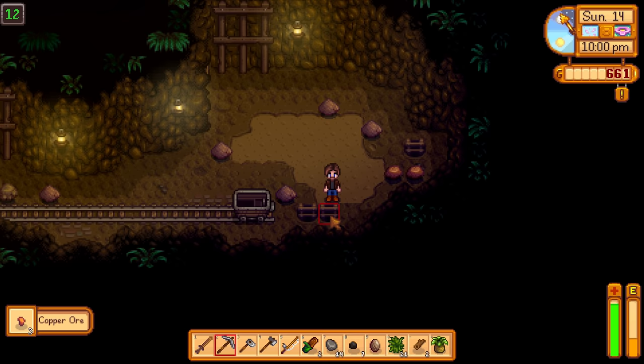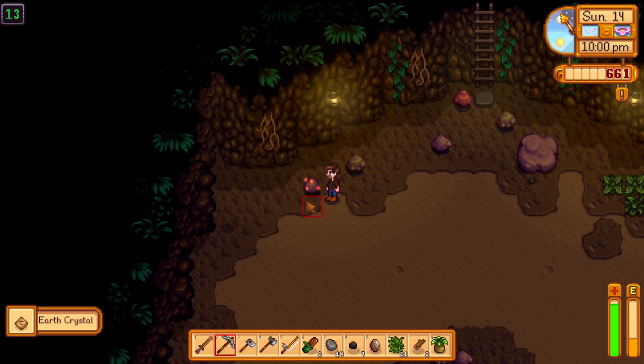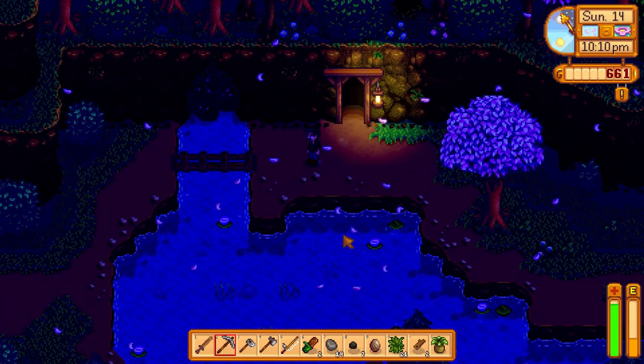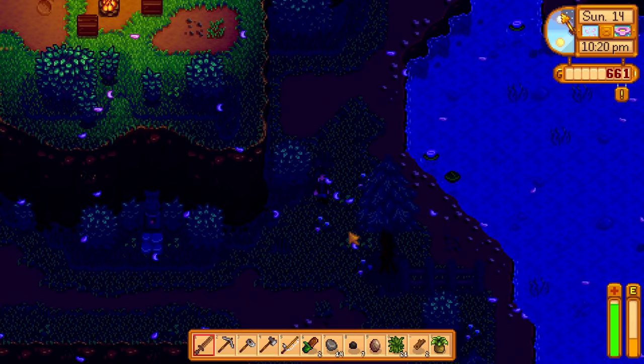We'll use one of the stairs to go down simply because it's going to be faster to get back up this way. If I stay down here any longer, I'm going to get distracted by all the other things, and there'll always be one more thing I could do. So we're going back now. I like walking the mountains at night — in real life and in the game.